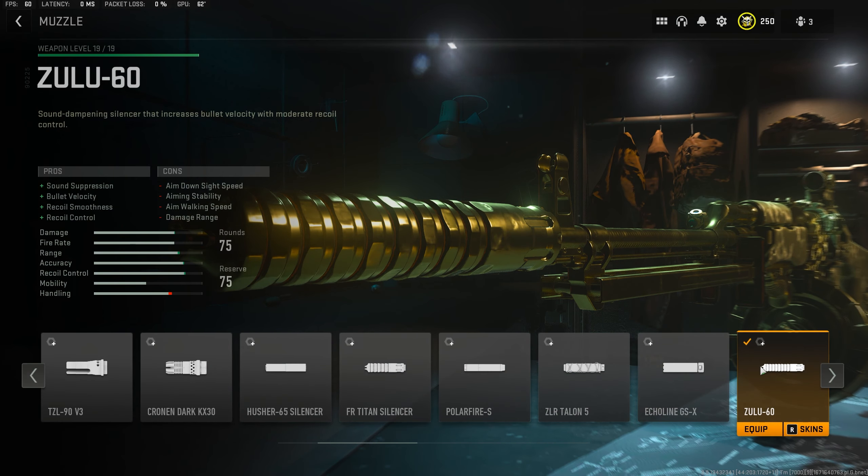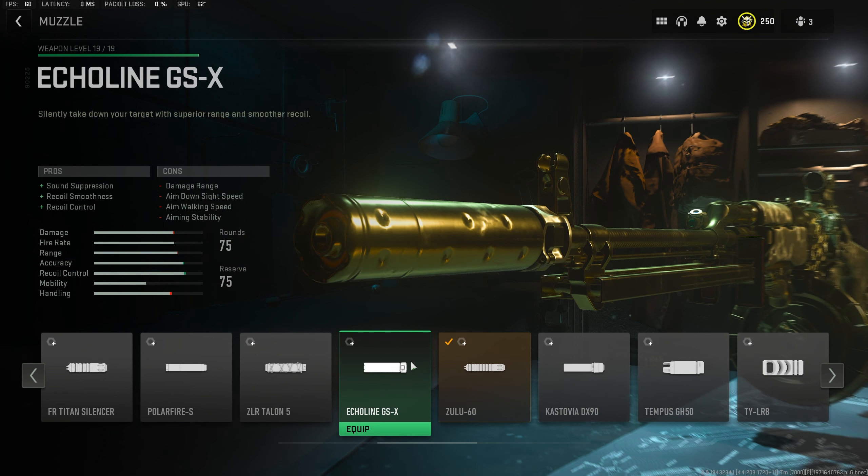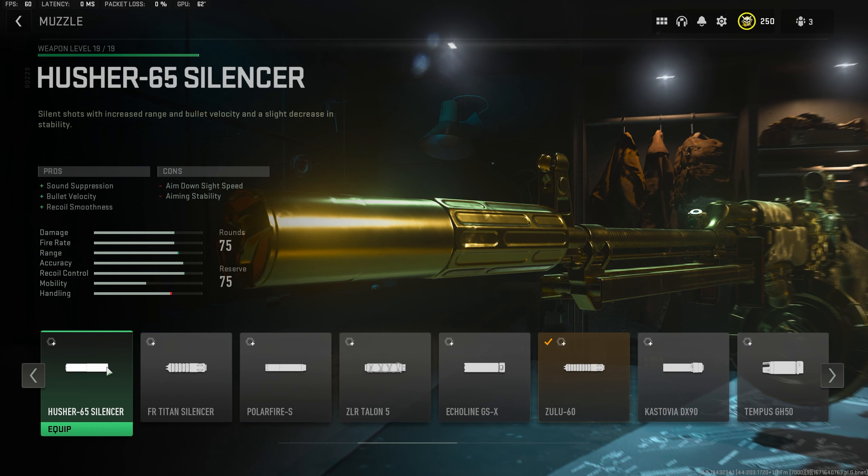So taking a look at the muzzle, we're going to be taking the Zulu 60. However, if you don't have this one unlocked then the Castovia DX90 is a great alternative. Failing that, the Echoline or the Husher would be the next best options.